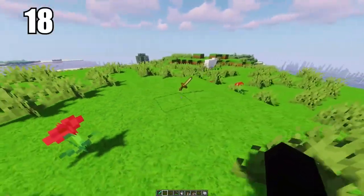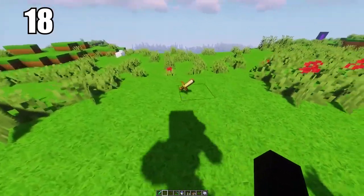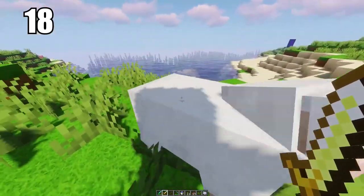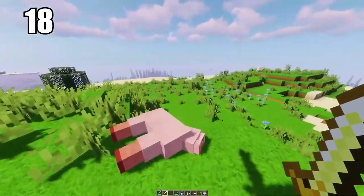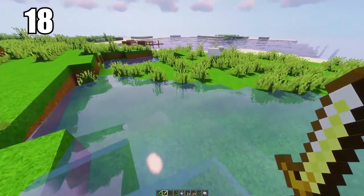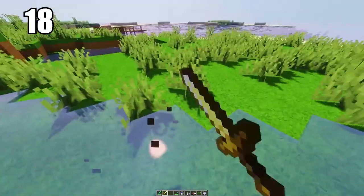Number 18: don't bother making gold tools whatsoever, especially swords or equipment you'll use heavily in combat. Even though gold is a rare and exciting resource to find, it does not make for good utility. The hit power on gold swords is pretty weak, and the durability on every gold tool is very low. You're better off using iron for your general day-to-day stuff and using gold for other things like healing items, not tools.